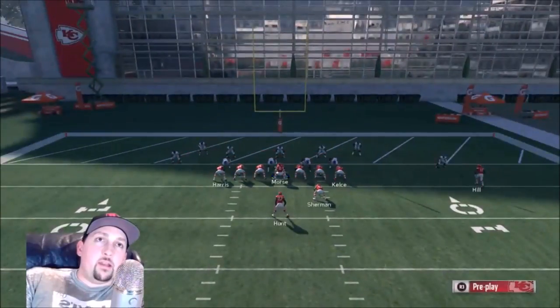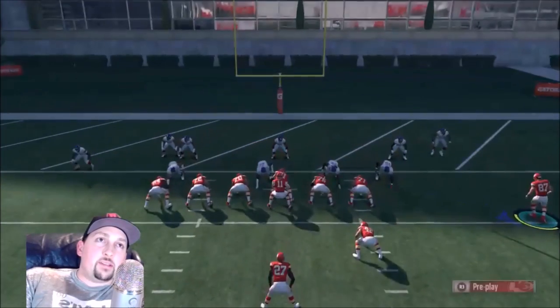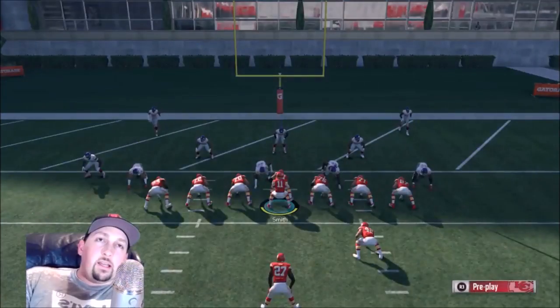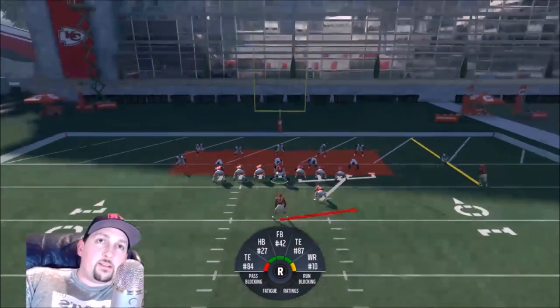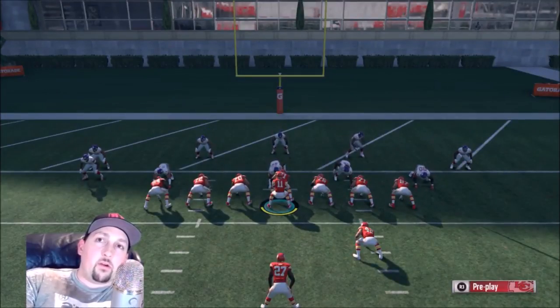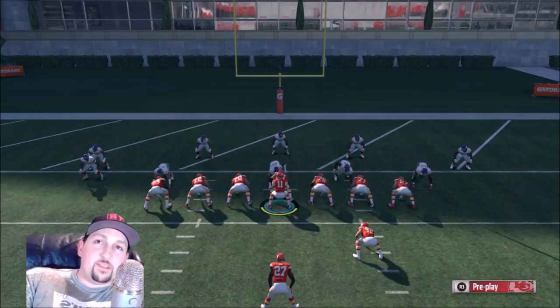It's not 100% effective, but it's a really consistent play. You can see the safety dropping again — in this scenario, it might be a good idea to motion out the tight end to seal that edge a little bit better. This is a real catch-your-opponent-off-guard play. They're going to be expecting something inside; you hit them with something outside. And if they're covering outside, you can always switch it up and go inside too. This is a really good play. It's not found in a lot of different playbooks — I think I'm actually in my custom Cardinals playbook right now, not the Chiefs.